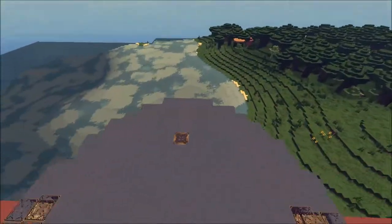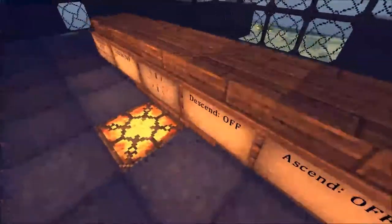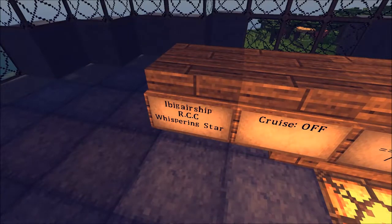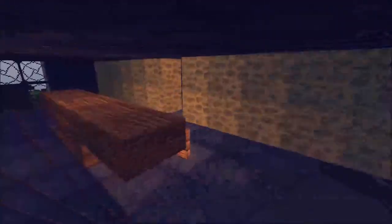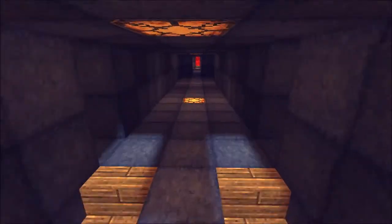We're gonna enter in through hither first and start at the bridge. This is the bridge — it's one big panel with ascend, descend, cruise, the helm, and then the pilot sign. This is the biggest ship that the Theora Kingdom builds, just because they're not supposed to be a big militaristic power.